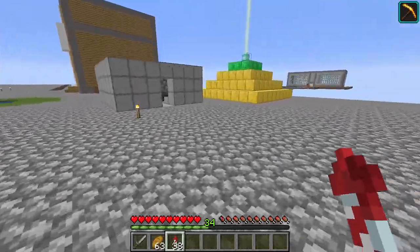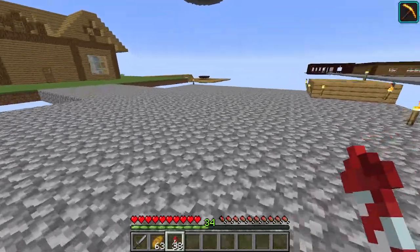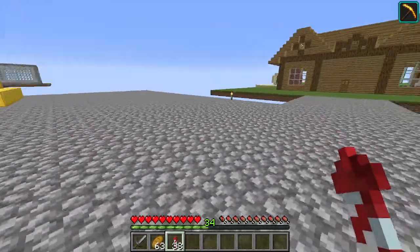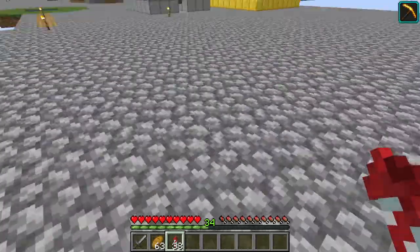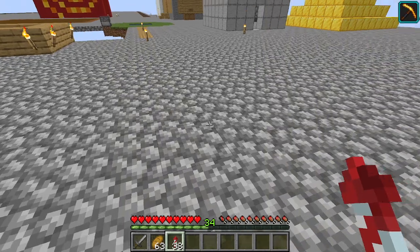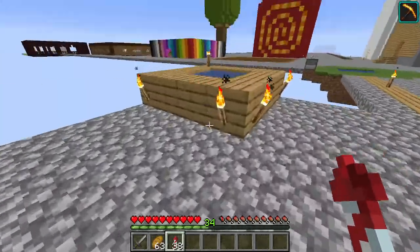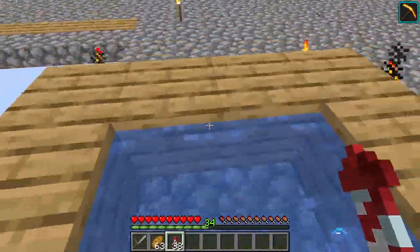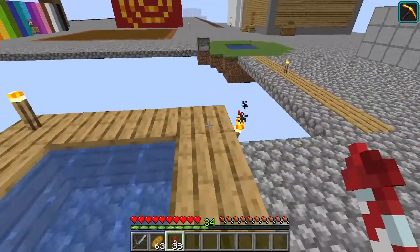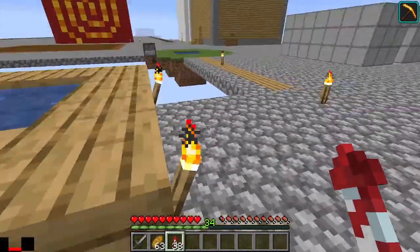That was from around episode two, when we got to this island in episode one. This is where the cobblestone generator originally was — oh my god, that was so long ago. Since then the island has expanded. This used to be where our tree farm was. Now we have this infinite water source here, which we don't really need anymore. So we're eventually going to get rid of this.